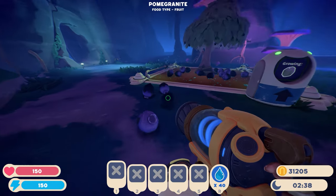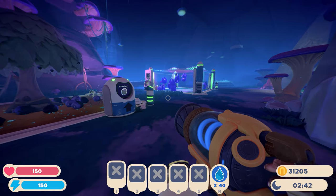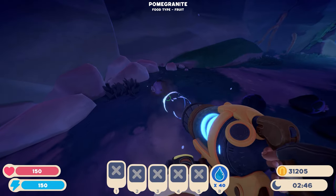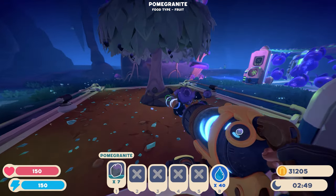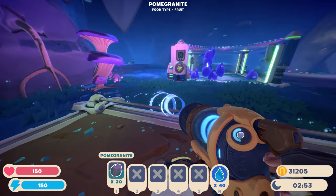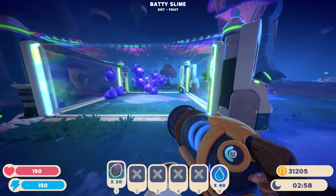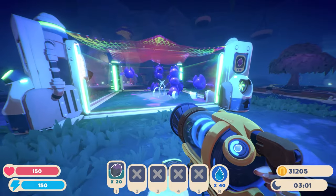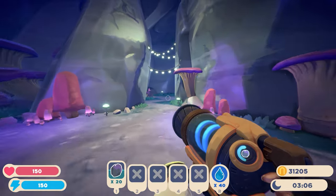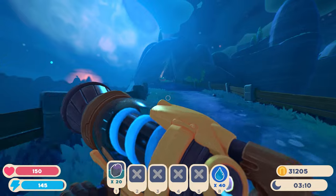And we unlocked this area, the Den, which is an expansion of the Conservatory, so that's really cool. It seemed like the perfect place to put the baddie slimes. I'm growing pomegranates over here, so let's actually feed them to these baddie slimes. Although, we might want to wait until we actually combine these together with another slime and turn them into a Largo, so we get double plorts out of them.